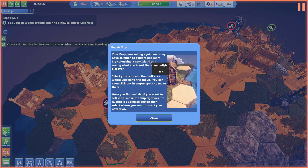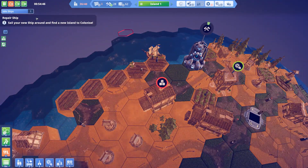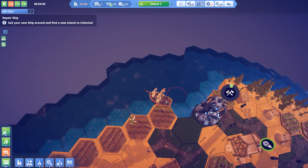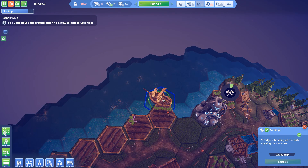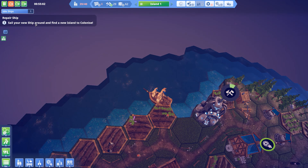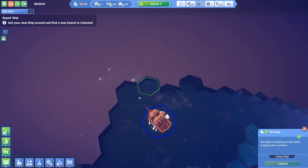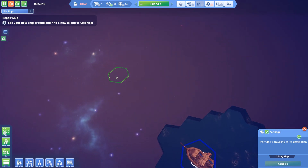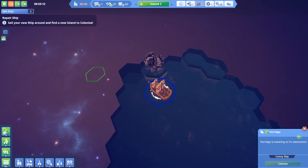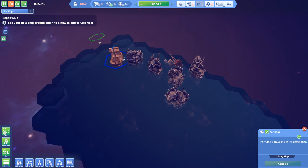Using sailing again — there's so much to explore. Try colonizing a new island. Click your ship and then click the destination. I'm going to slow down and stop soon. How do I sail — colonize? Let me see what this island is like. This is a huge island — well actually it's not very big. I don't even know how the gravity functions here.